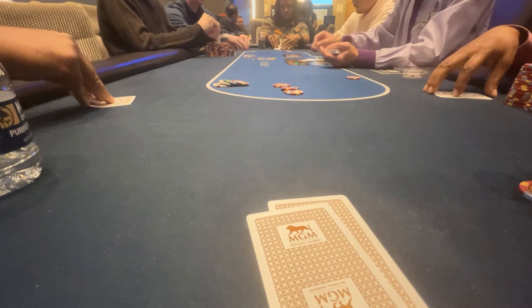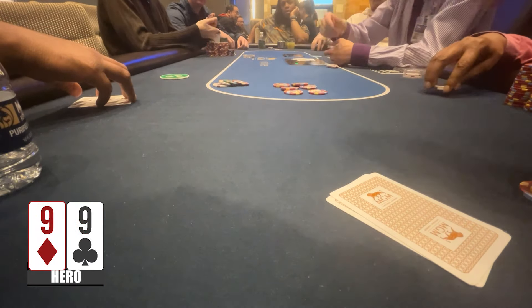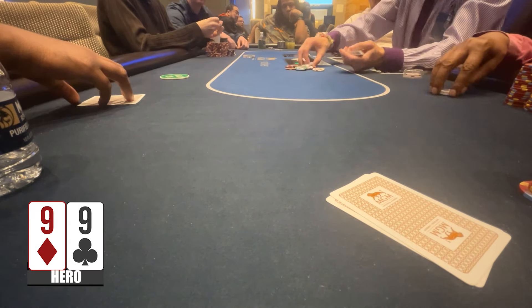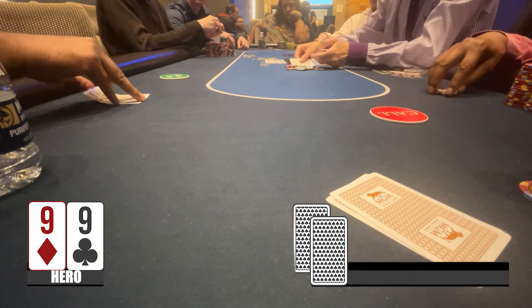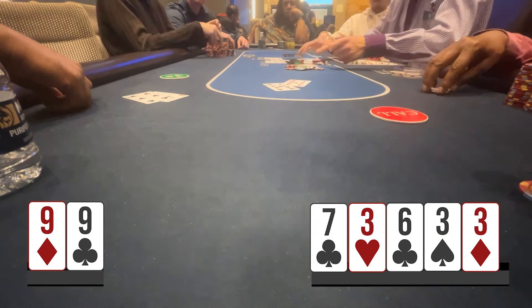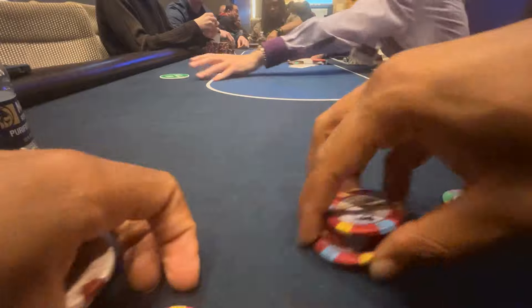Obviously that last hand sucked. I was up about a hundred dollars before it and now I'm down about $70. But now we get pocket nines and raise it up to $15 from middle position. The cutoff player decides to go all in for only $32. When it folds around to me, I decide to call — if somebody had called the $32 I would have re-raised for protection, but we go heads up to a flop of six-three-seven, turn three, river three. We have a full house. He shows he had a six, so he had a boat as well, obviously a smaller one. We're chipping up a little bit and getting close to being back at even.